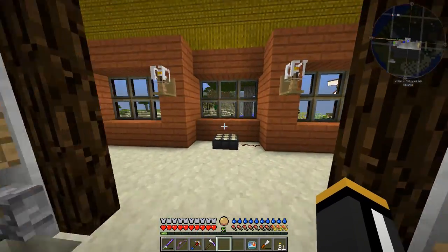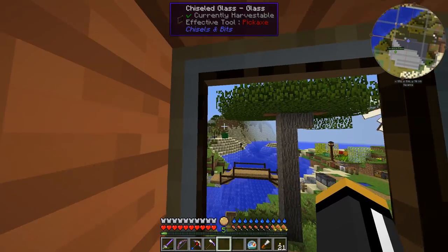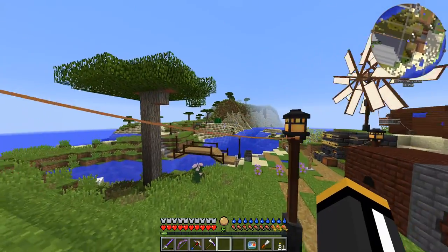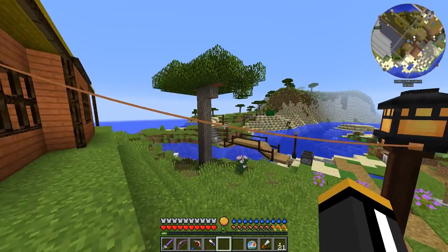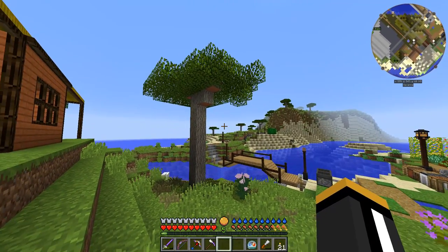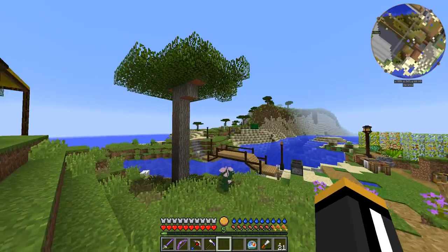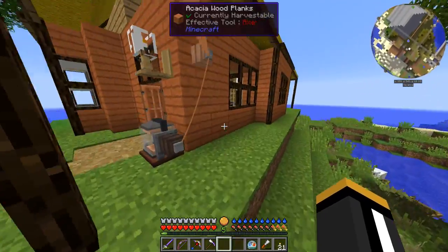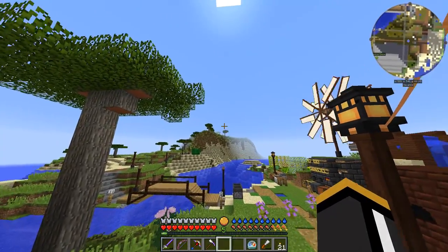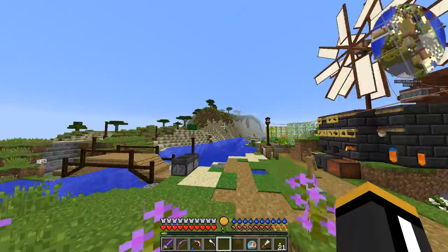One of the main mods I want to play with today is Thut's Elevators, because I want to build an elevator that will get us to the top of that hill. We've got a road going out there, and our plan is to have a farm over there, like a barn, and we'll probably use Steve's Carts to automate some farms. And then I'm going to have an elevator going up to the top, and up there we're going to have a factory — an Immersive Engineering factory.